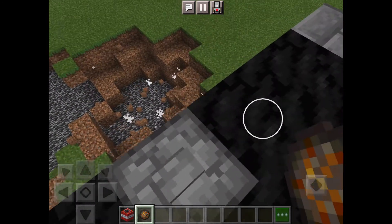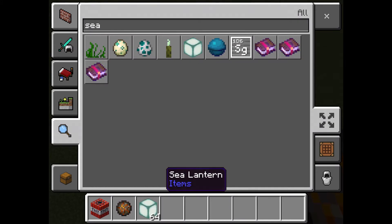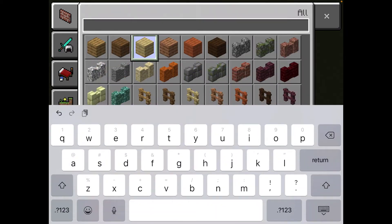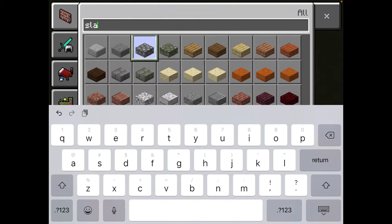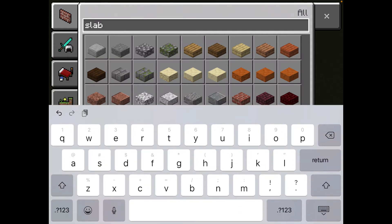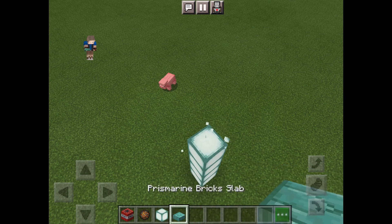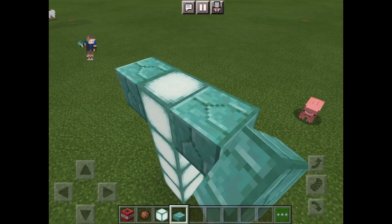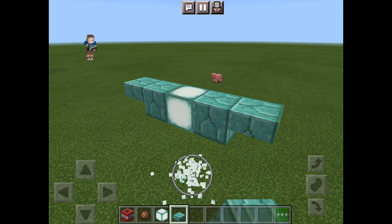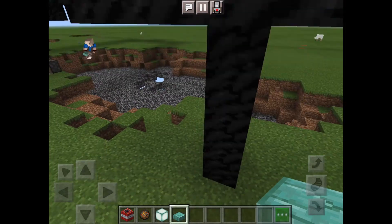Onto our second one — we are going to use a sea lantern and a prismarine brick slab. That's really all for this one. It's pretty easy: make sure one's in the middle, make it kind of like a block — or you could just get a block, but I like doing it this way. Then once you're done, get rid of that, and you really just have it. It's not as fancy as the other one.